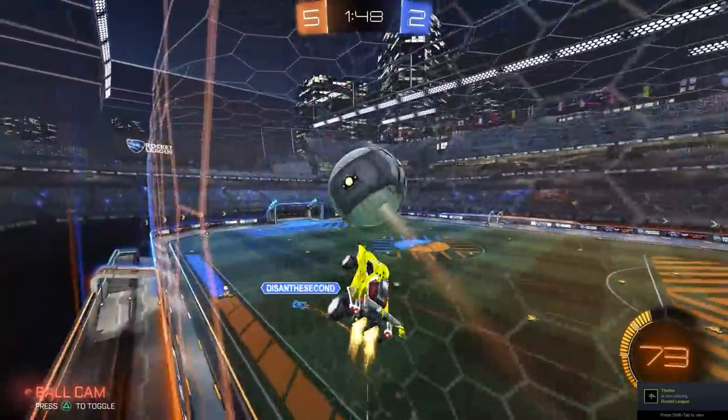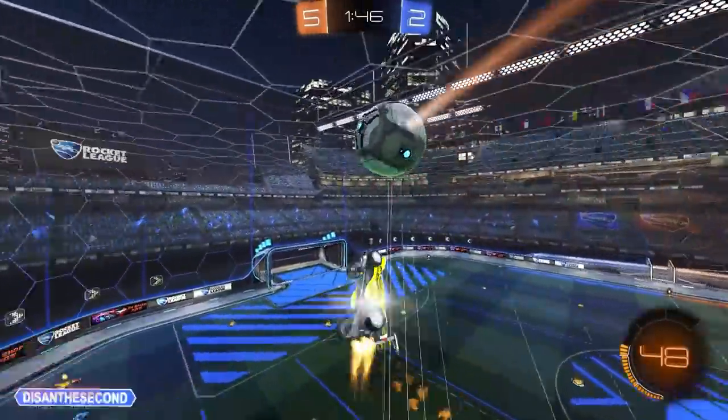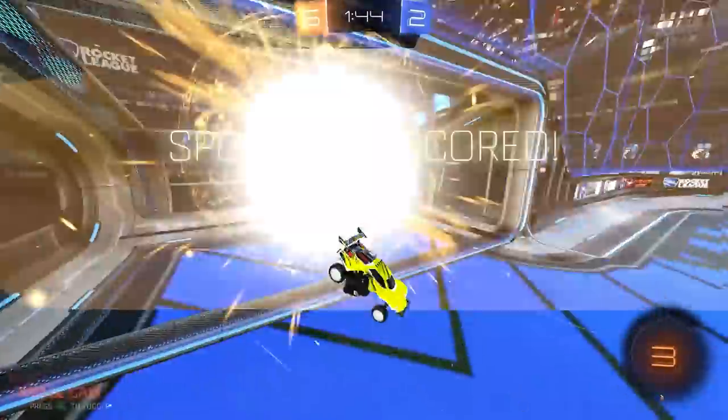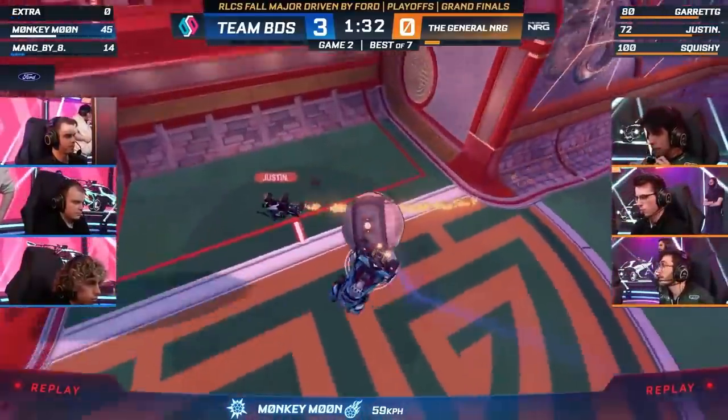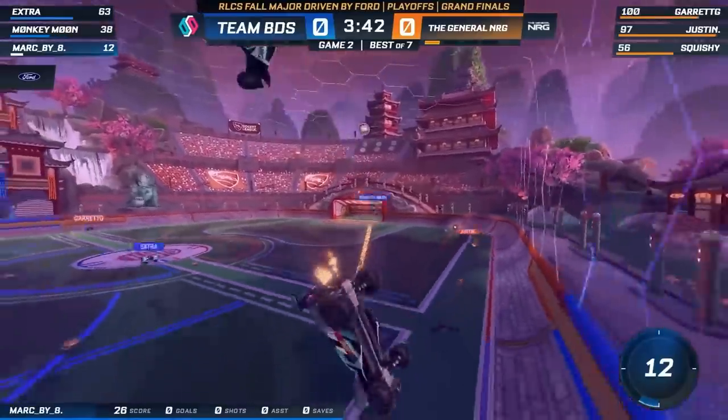This is something that I heard RLCS coach Curtis stress a ton to a player in my coaching program last week. I can give you some links to players like Monkey Moon — he does the basic zero air roll type of air dribble.